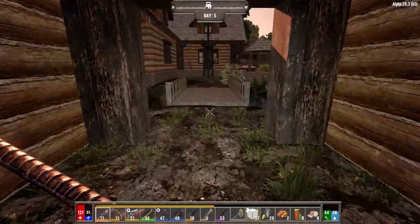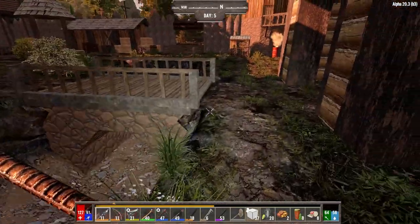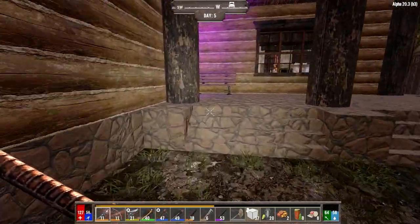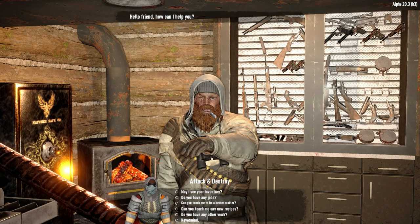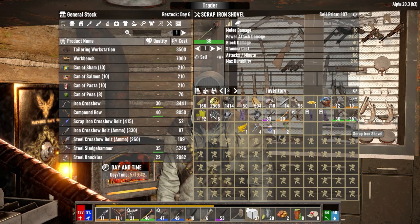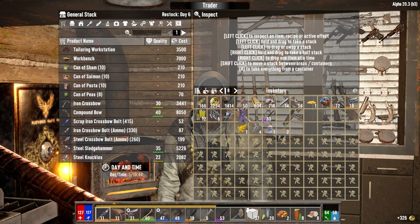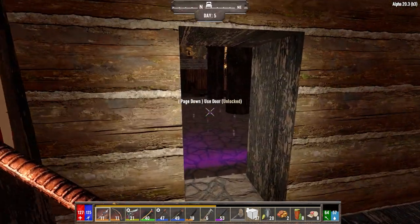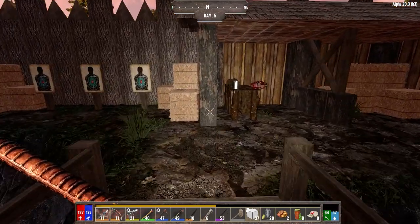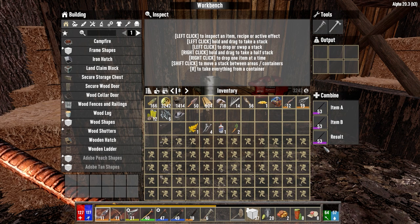So the potatoes are growing. We want to pick up... actually let's get inside first. Sell this stuff to the trader. A nickel ain't worth a dime anymore. Just the stuff that we can. Oh, you know what? I wanted to merge the crowbars. Won't take that, eh? That's fine. Let's go merge the crowbars. I probably should just repair it and sell it, but that keeps our crowbar at a good strength.